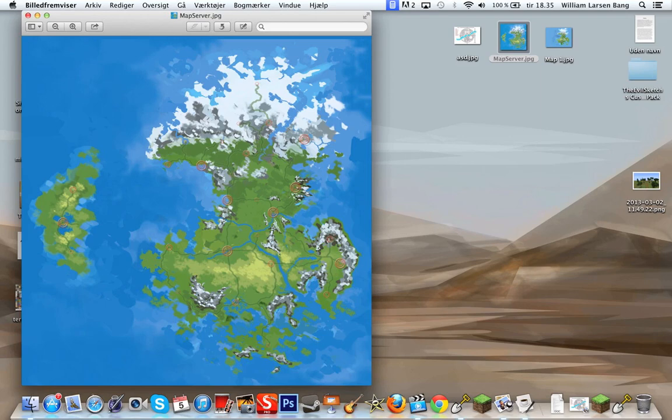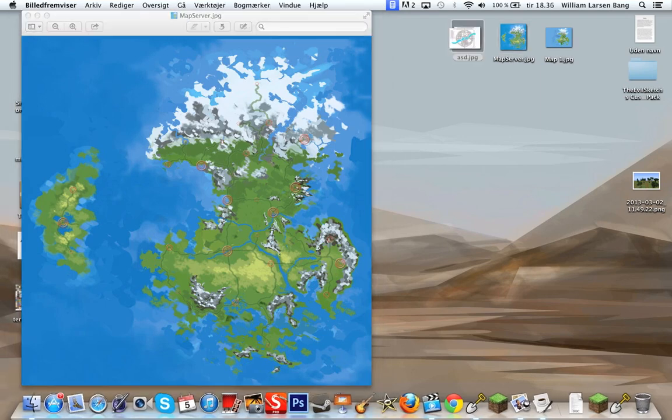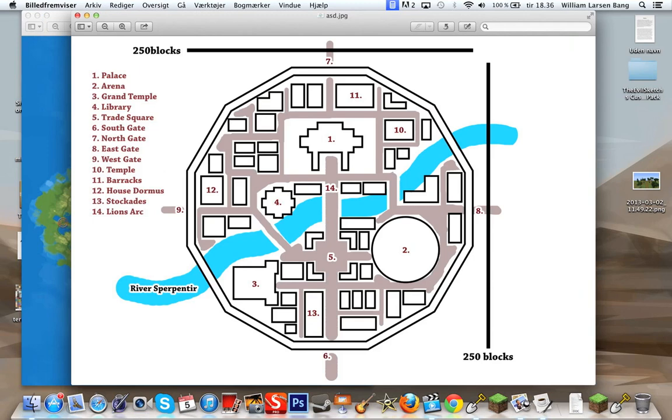I actually have a drawing of it up here. As you can see, we've got some pretty exciting stuff. We've got this giant arena over here, we've got this palace, we've got this main road going all the way up to the palace, we've got four gates, and there's just a lot of stuff here. It looks so much better in game, so I'll show you that in a minute.